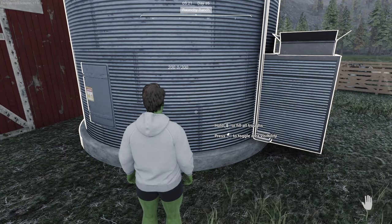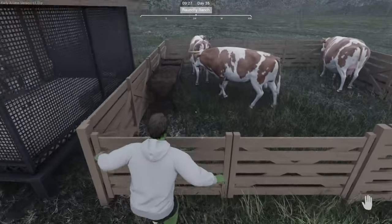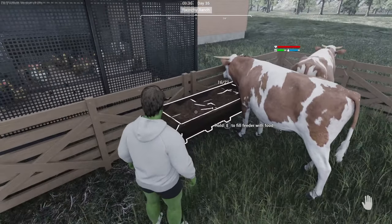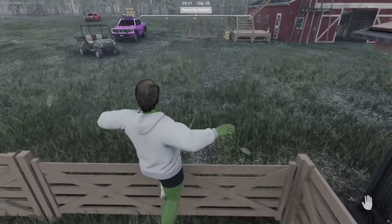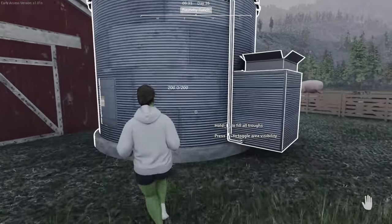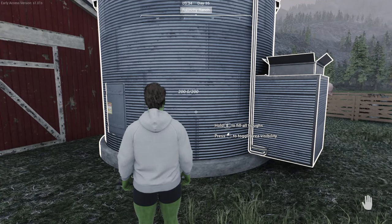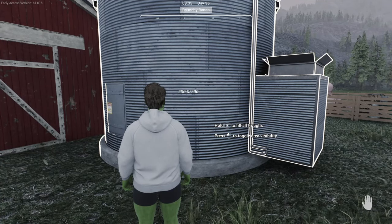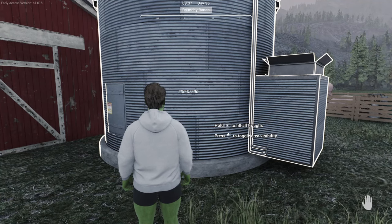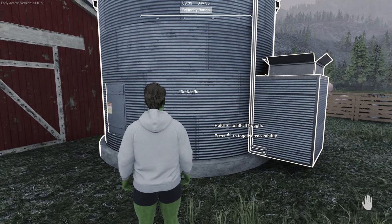For example, if we come over to the cows, you'll see that the feeder is on 16 out of 21. When that empties, the granary, because it's in range, is going to automatically fill it. It saves you so much hassle of having to go around all the troughs. When it starts emptying, you hold R - it's going to spend money and refill it up to a maximum of 200 per time. Every one unit of food is going to cost you a single dollar.